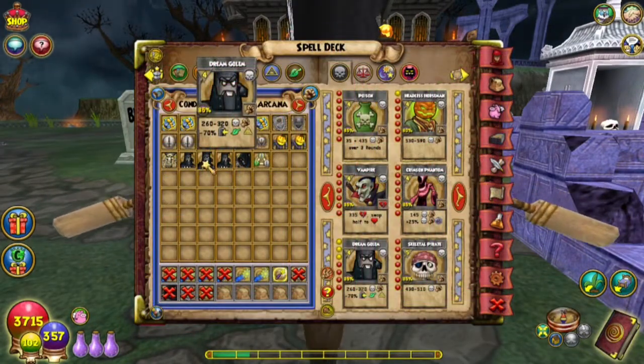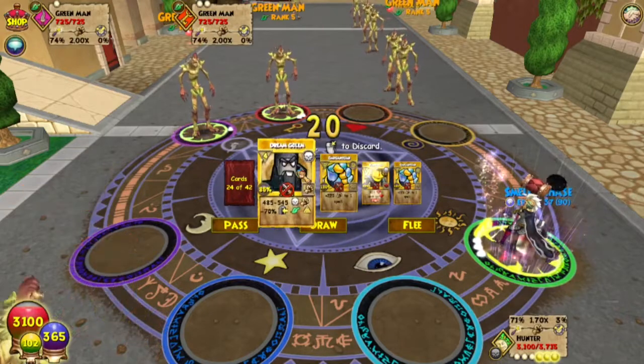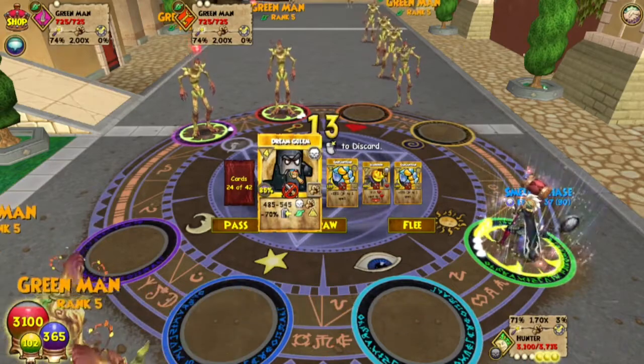Alrighty, there's the new and upgraded Dream Golem. Let's test it out. Gargantuan is the highest Sun Enchant spell. Putting that on the Dream Golem at tier 2 brings it up to 485 to 545 damage for 4 pips. That sounds pretty good to me.